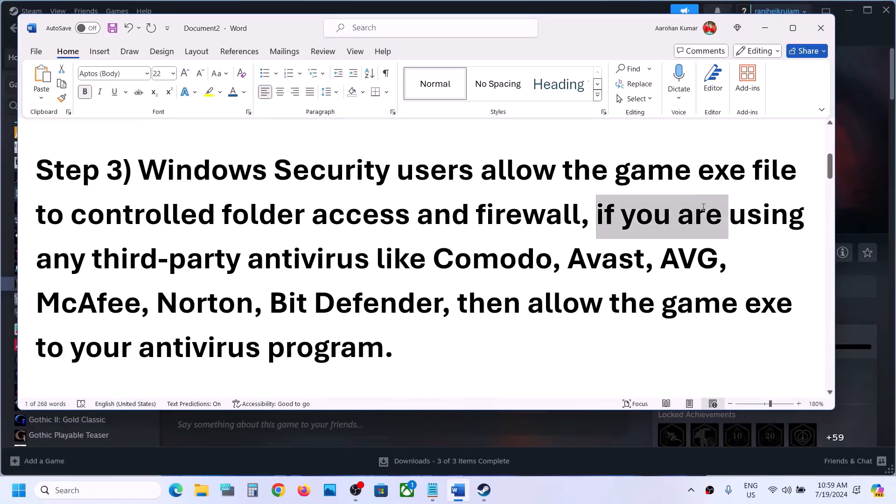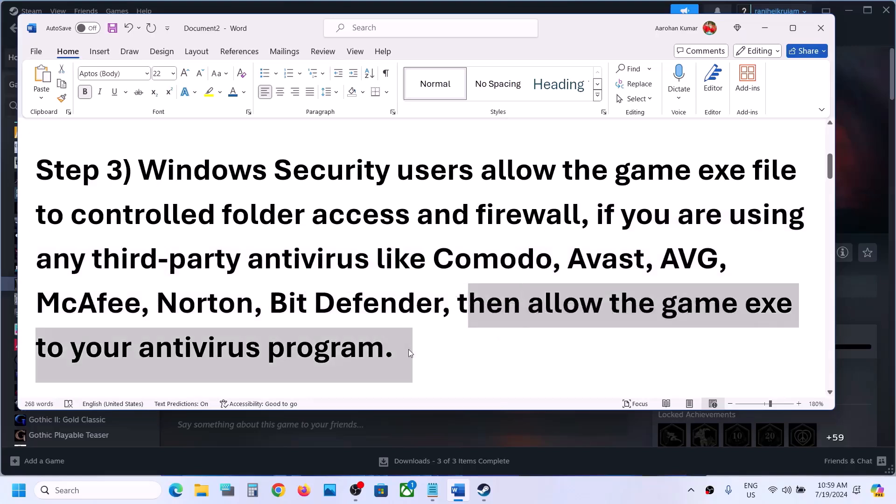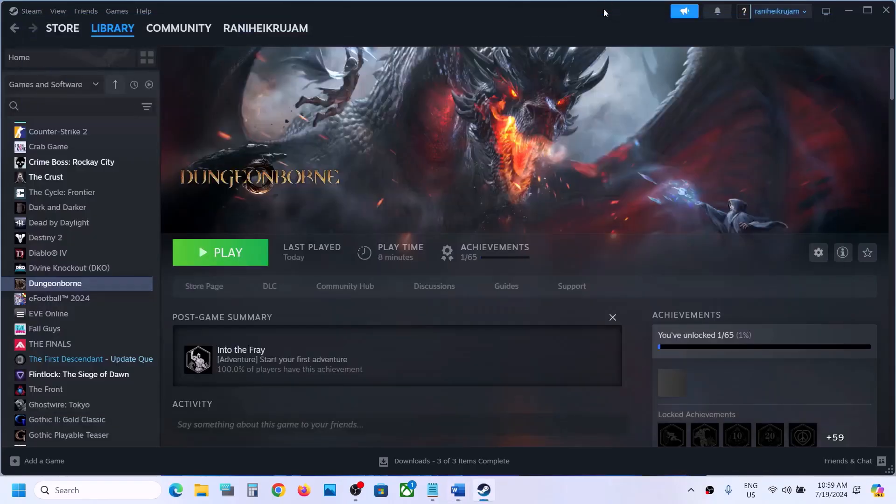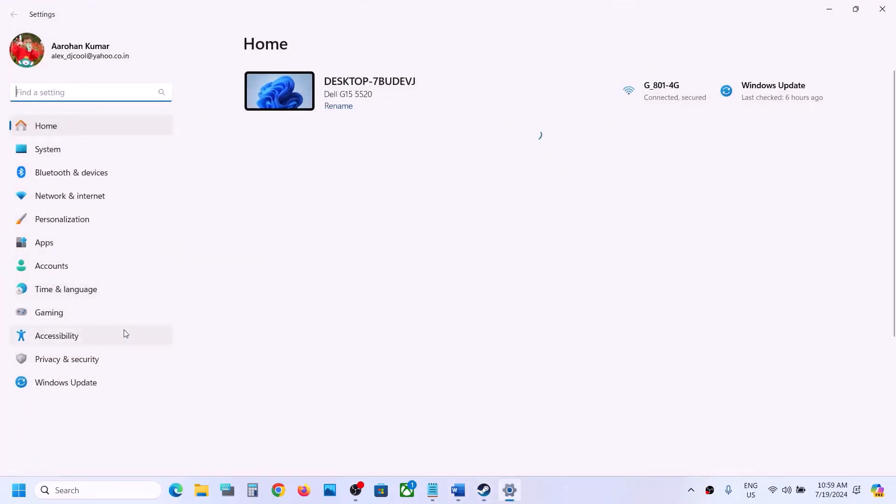The next step: if you're using any third-party antivirus program like Avast, Norton, Bitdefender, or McAfee — whichever antivirus program you have — make sure that you allow the game exe file through your antivirus program.